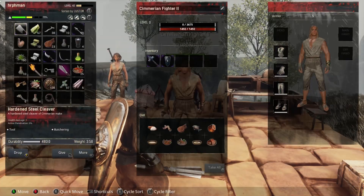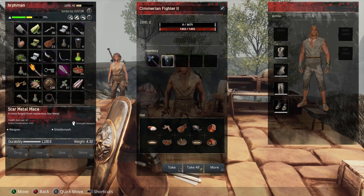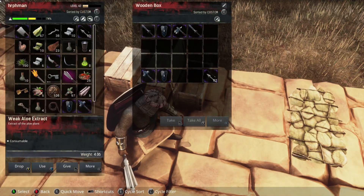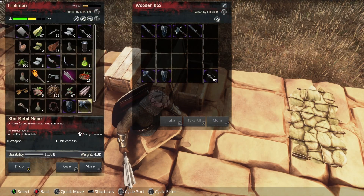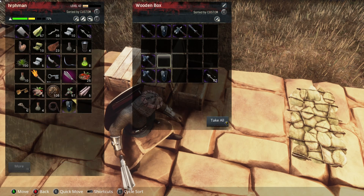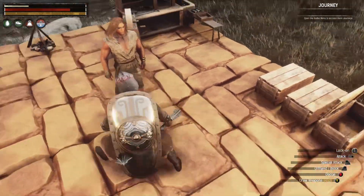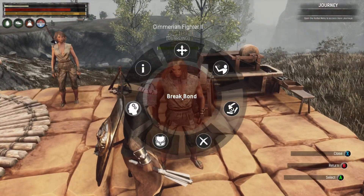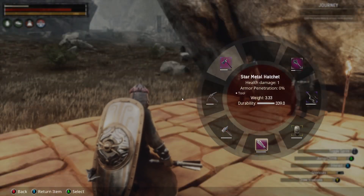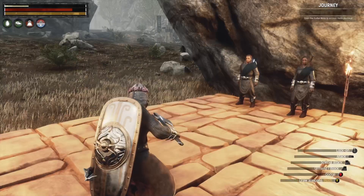Alright guys, so I've knocked out a couple of Fighter Twos here. Despite them being men, this is the second one I've done and they actually have maces, which is what I want. They have decent shields so I have two sets of those now. Yeah, that's kind of what I've been doing — we're not making a lot of headway.